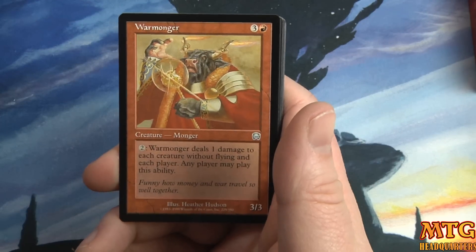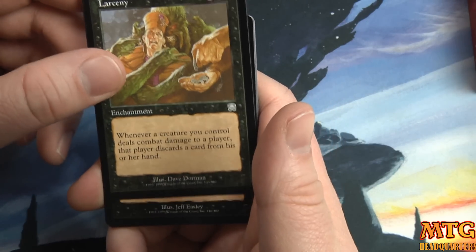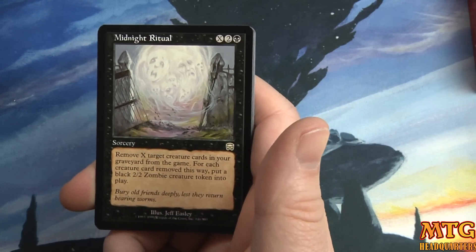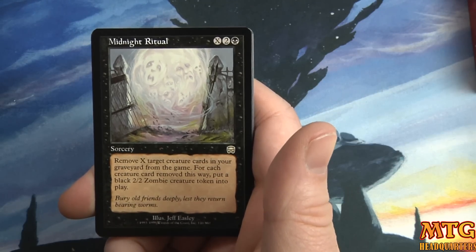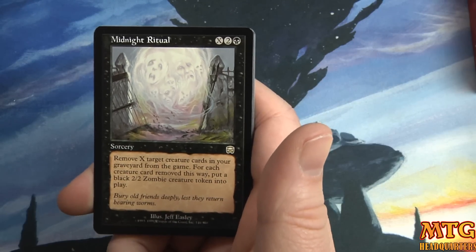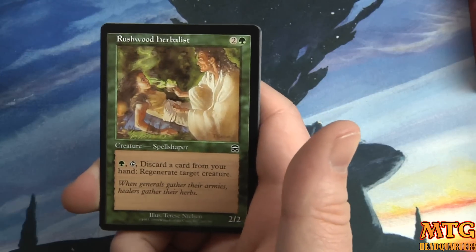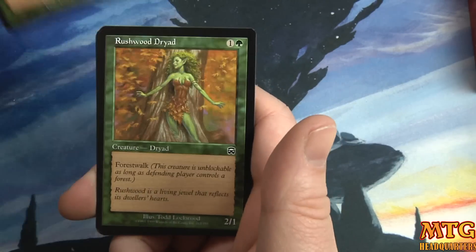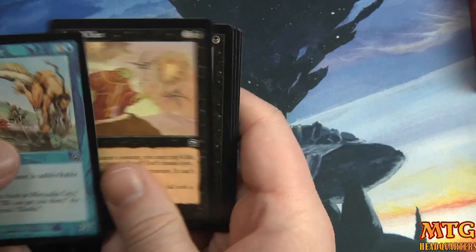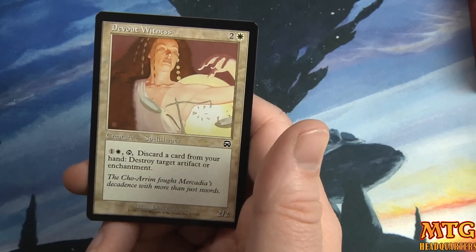We have Barbed Wire, Warmonger to go with our foil Warmonger, Larceny, and a rare — Midnight Ritual. 'X and two black: Remove X target creature cards in your graveyard from the game. For each creature card removed this way, put a 2/2 Zombie creature token into play.' That's very similar to Empty the Pits. Also Maggot Therapy, Flaming Sword — I'm trying to go through them all so you can see how much the art has changed. Rushwood Dryad, Revered Elder, Blockade Runner, Snuff Out, Deepwood Ghoul, Curfew Glider, Invigorate, and a foil... actually Devout Witness.